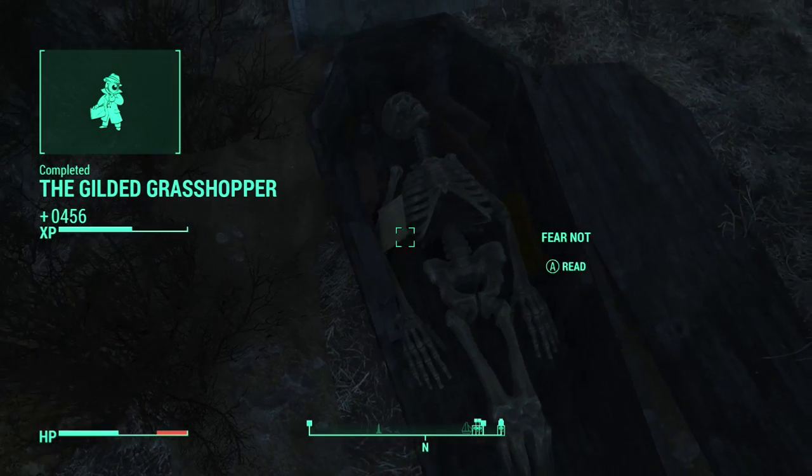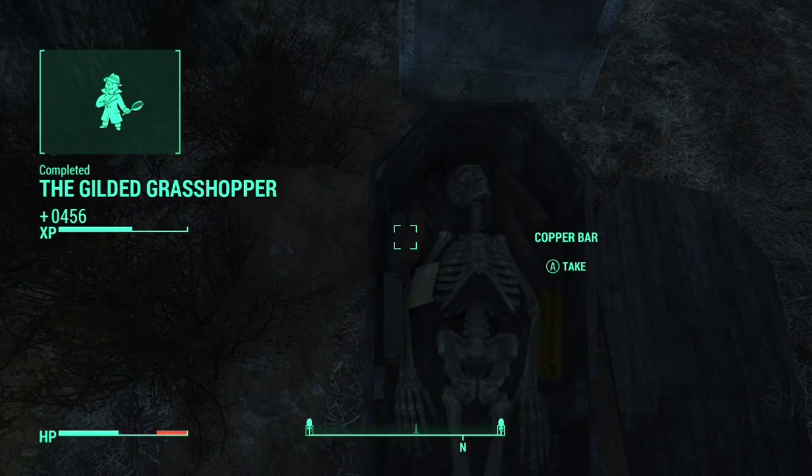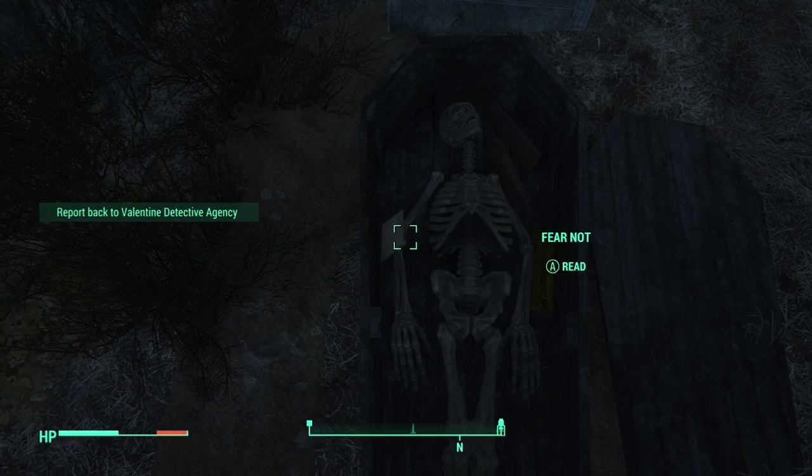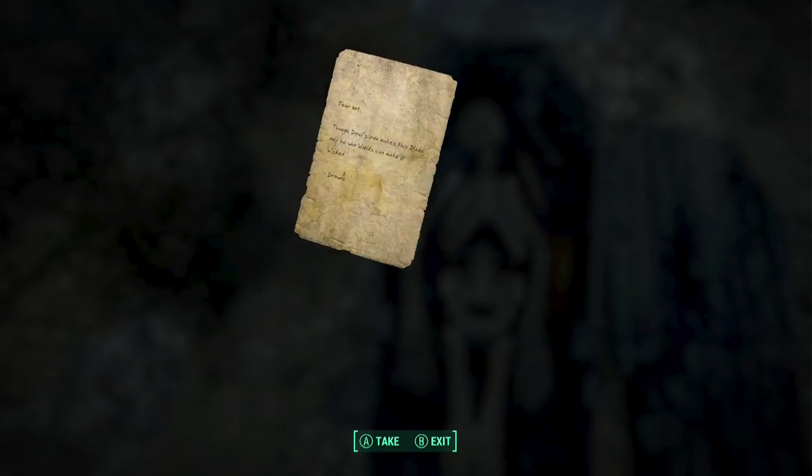Once you get here, you can kill a couple of ghouls and dig up the casket. Open it up — there's the sword, and there's also a bunch of gold, copper, and silver in there that are worth around a thousand caps, so this is really a worth-it thing to do.